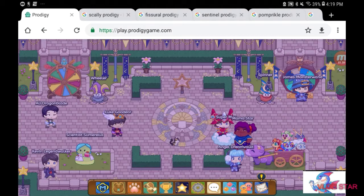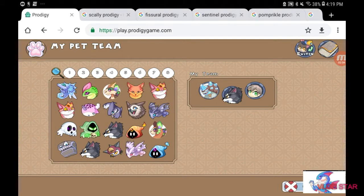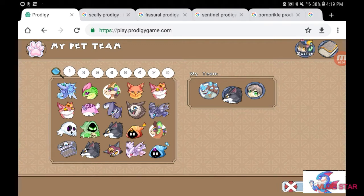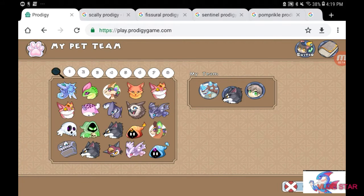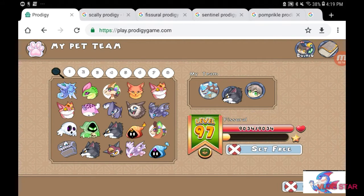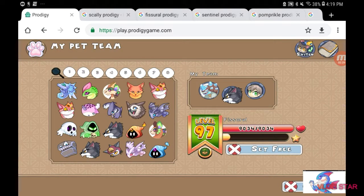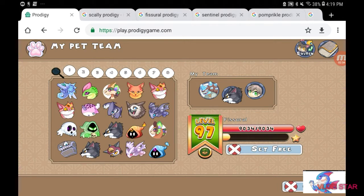Another thing I want to talk about is the new pet art. You may notice that a pet you had in your inventory has changed in appearance. One example is Cyril — he used to look like what I have on my left here, but now he's turned into what I have on my right. All its other evolutions changed as well.